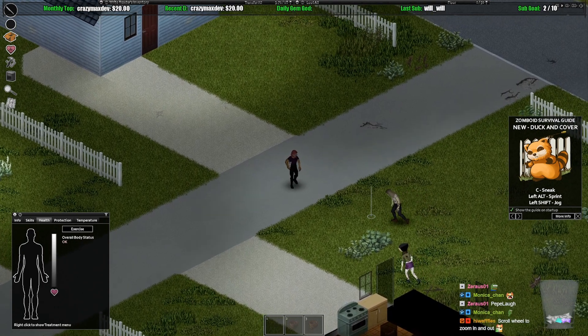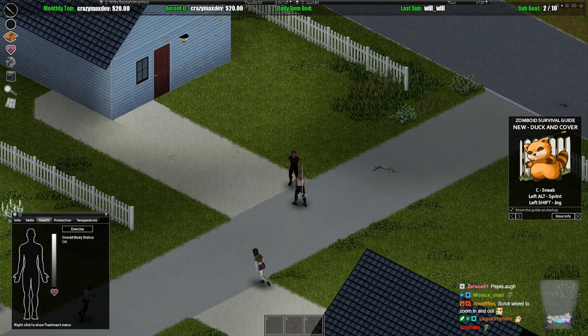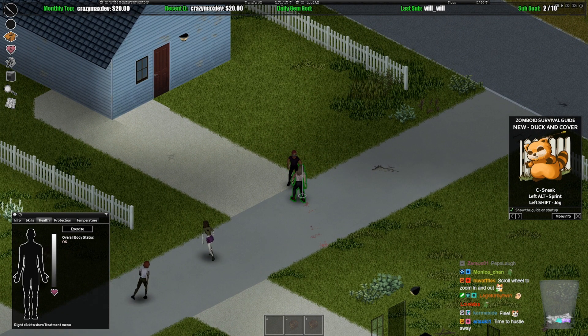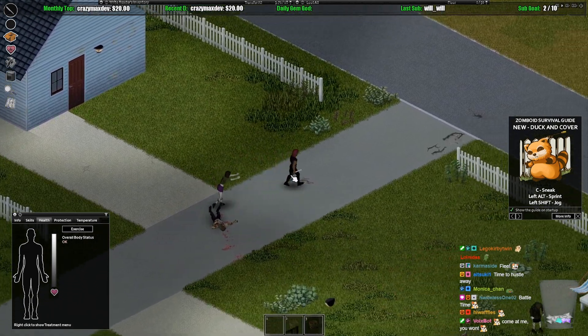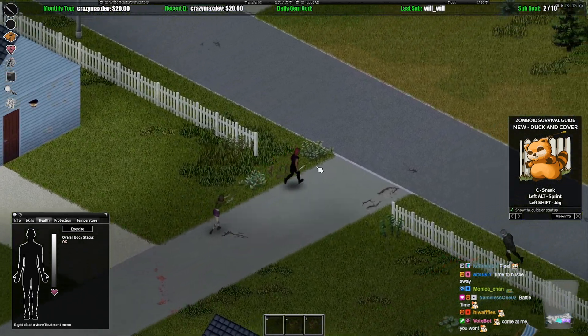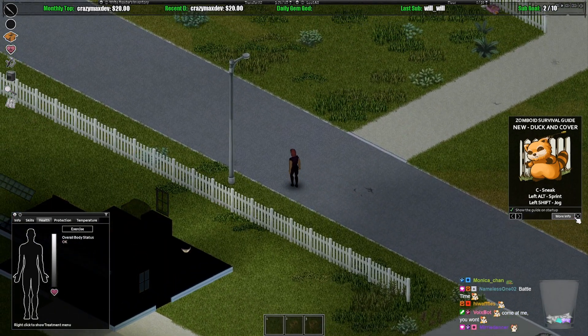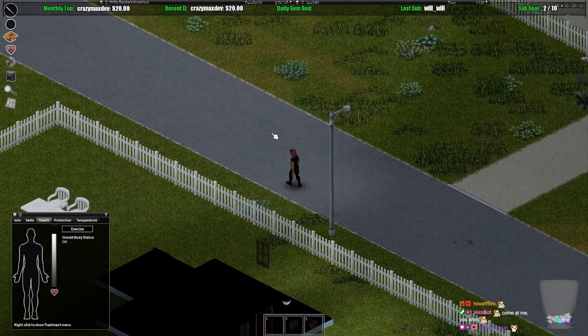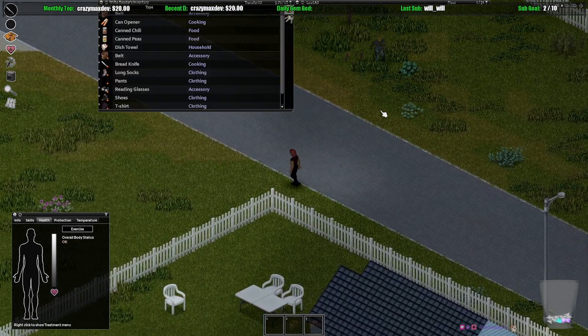All right, chat — time to figure out how melee works. Okay, I'm really bad at killing, and there's also way too many — we're just gonna get out of there. How do I get rid of this? Okay, so I have some food. How do I check my inventory? I click on this.